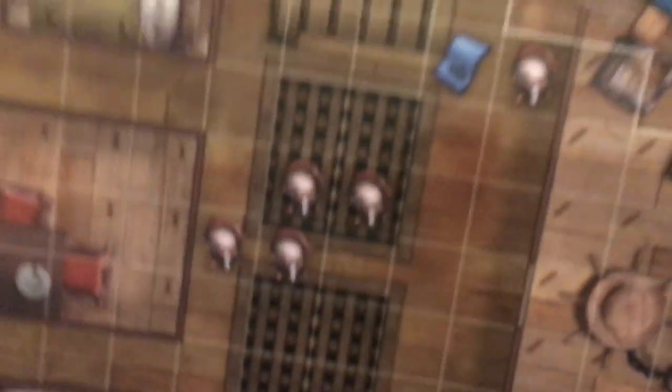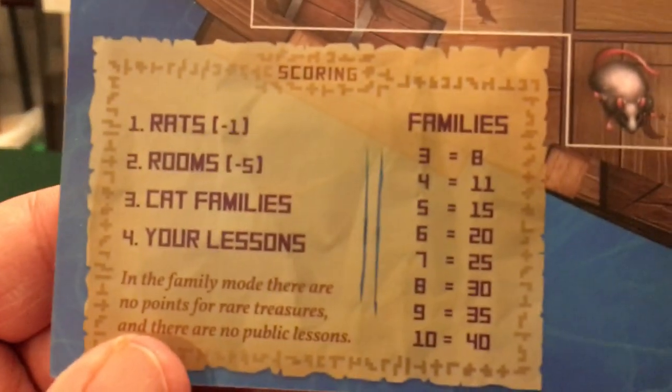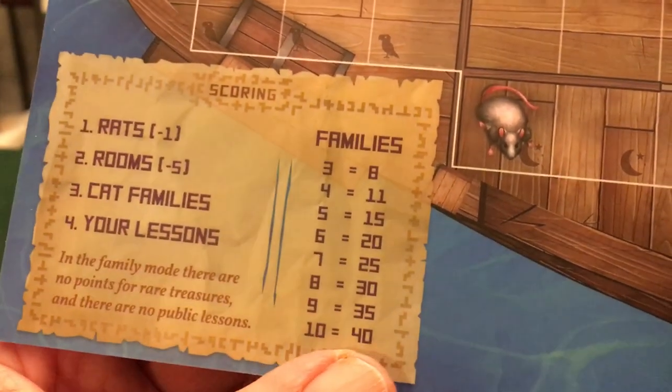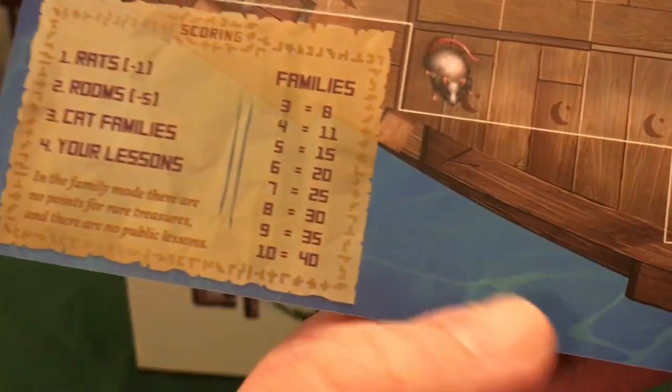I do have the rulings for each board so you know which mode you're playing. This is a chart for when you're scoring your different families — you need at least three cats of the same color, but the more cats you have of the same color joined together, the more points you get.